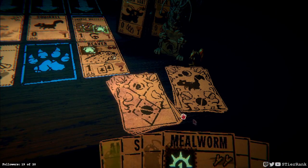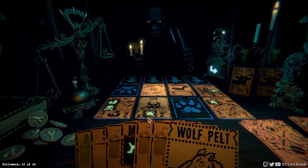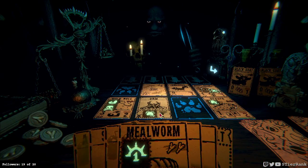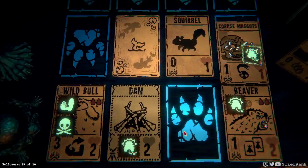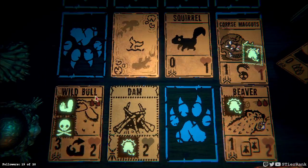How did we get rid of the kingfisher? Looks like the wild bull hit it and that made it go away. I missed what happened there — I was too focused on my next move. Beaver will take out the corpse maggots, and wild bull will get us a good amount of damage going. I think this is all we need to do for the moment. Got a lot of bees too — I'm a little bit worried about starvation about to set in, so need to be on the lookout for that. Let's put a pelt down.